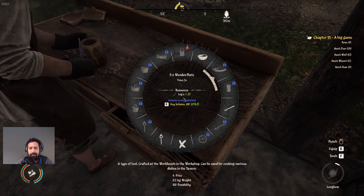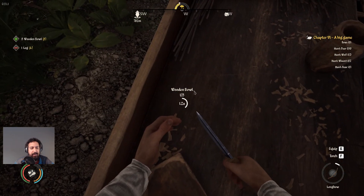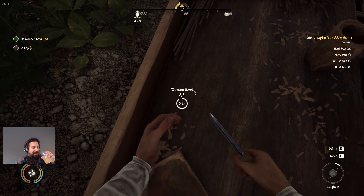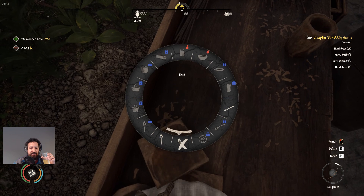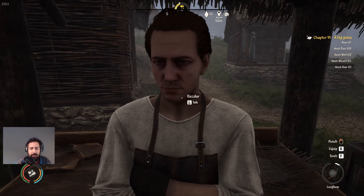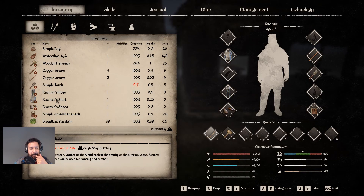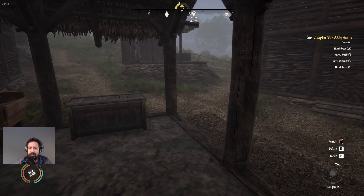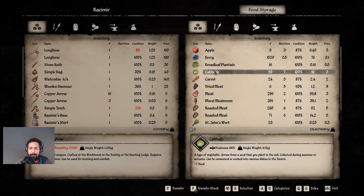May I please do the wooden bowl making? Just jump on the table, why not. We have 25 bowls — five bowls per log, which is good. Now let's go ahead and grab ourselves some cabbages and some carrots.